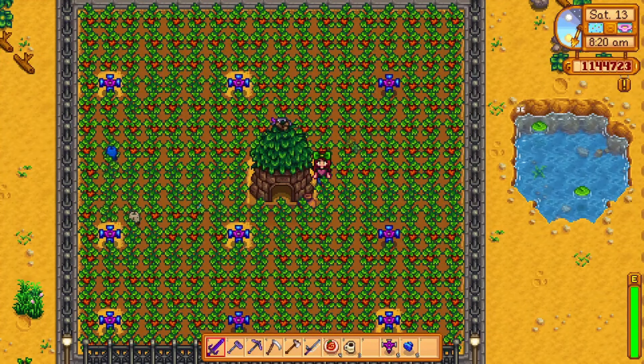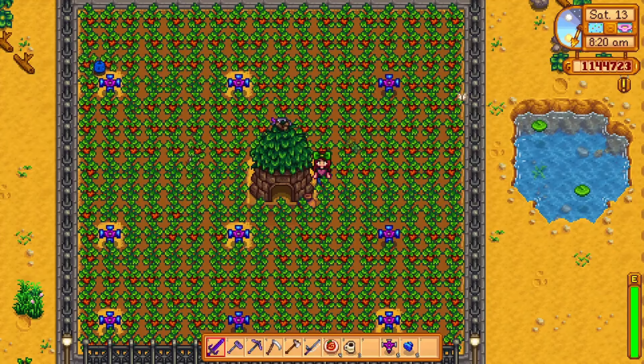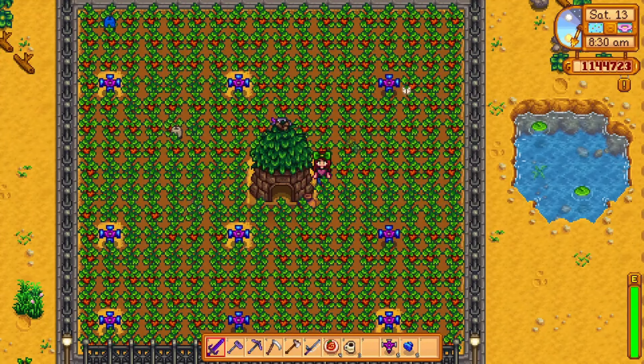Finally, to collect your harvested crops, just click on the junimo hut and all of the harvested crops will be sitting there almost like a chest. You can also turn the harvesting off if you would like. The only time I would ever do that is if I was trying to grow dried crops — otherwise I will probably never turn the harvesting off.